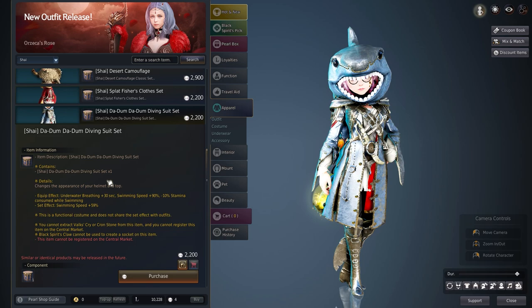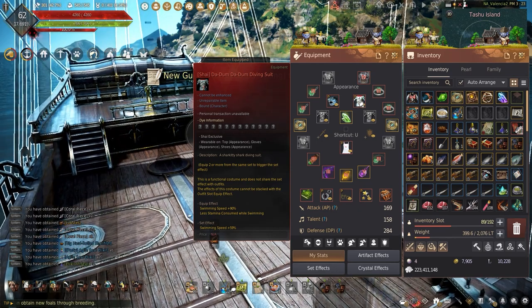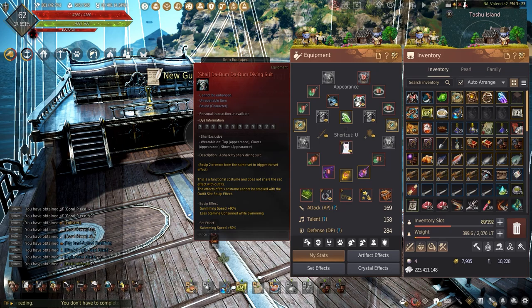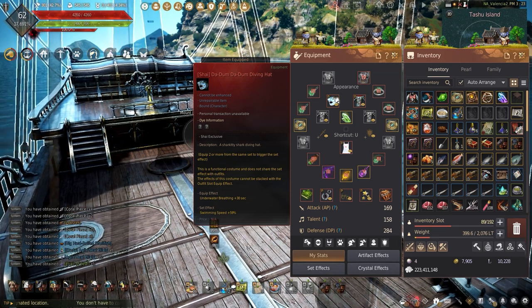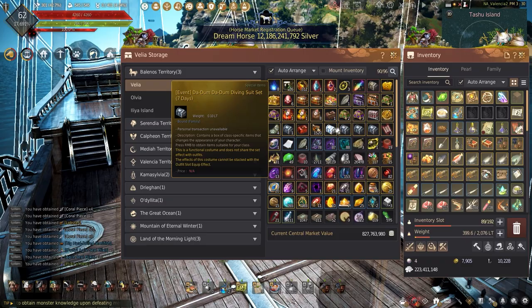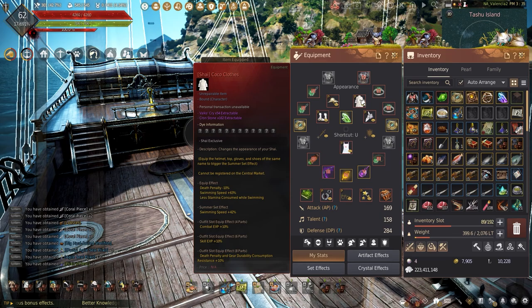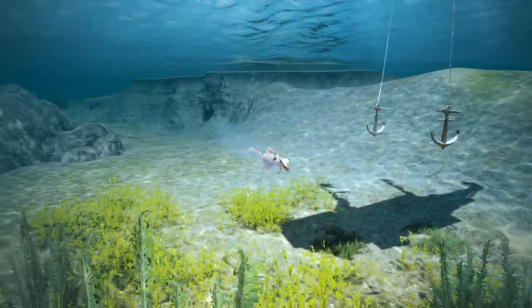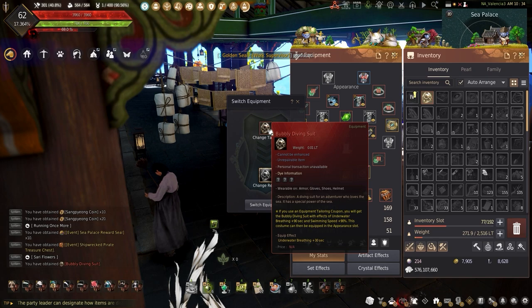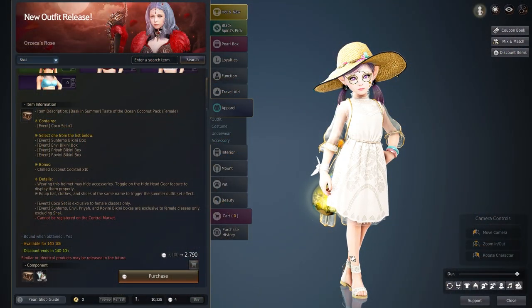Next is the diving suit from the Pearl Shop — a clear and better choice for underwater gathering. The chest alone gives plus 90% swim speed and less stamina consumed while swimming, plus 30 seconds to underwater breathing for the hat, and wearing the full set gives 59% more swim speed. These can only be bought from the Pearl Shop and rentals can be given out during events. Costumes like the Splatfisher costume have the same swim speed and stamina cost as the diving suit, while the Cocoa and Elepinto swimsuit also has plus 105% swim speed and reduced stamina cost while swimming.